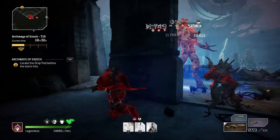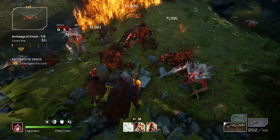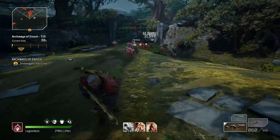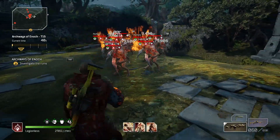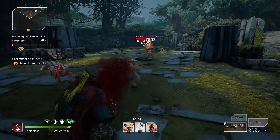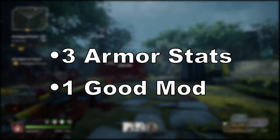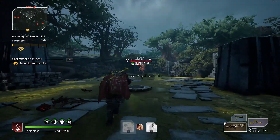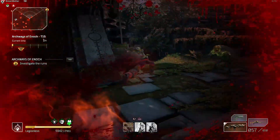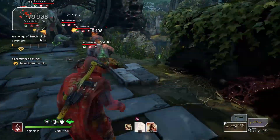Everything in this build's skill tree revolves around spamming fire, and using all that fire for heals, damage, and survivability — everything synergizes really well. The armor is the most important part of this build, and really any build in Outriders. If you're still playing the campaign, the armor you get doesn't matter too much, since you can always lower the world tier. But if you're doing expeditions, your armor means absolutely everything. You need to get armor pieces with 3 of the stats you need, and at least 1 armor mod for this build. There are 4 stats that are good to have: Anomaly Power, Cooldown Reduction, Status Power, and Skill Leech.